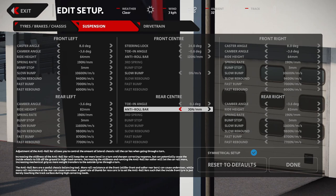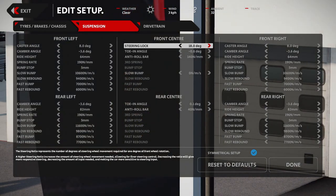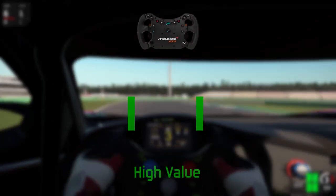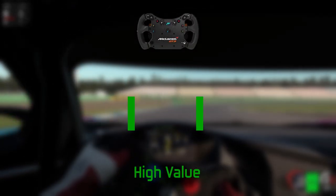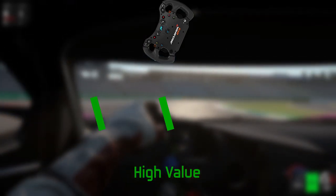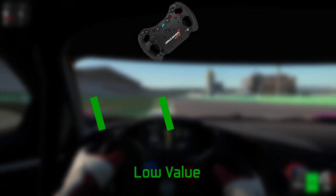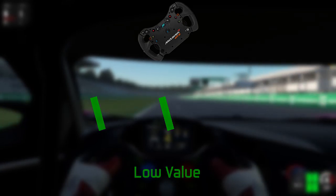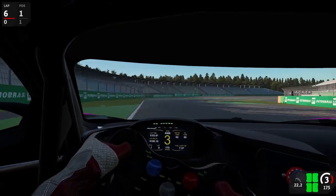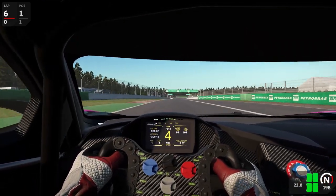Next you should also aim to adjust your steering lock, or rather steering ratio. This influences how much you need to turn your wheel to get your actual car turning. A higher value means you have to turn your steering wheel more to turn a set amount, but it's also more precise, whereas lower values are more responsive and require less turning. The default values are actually pretty decent for formula cars, but you should definitely turn them up a bit for GT cars.